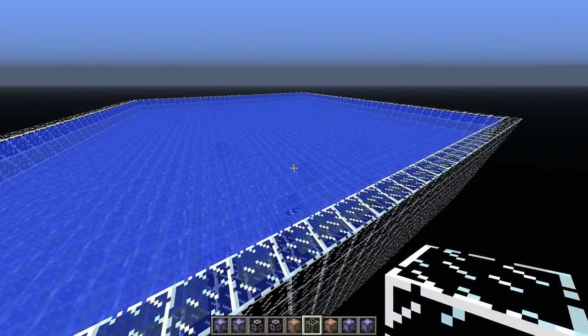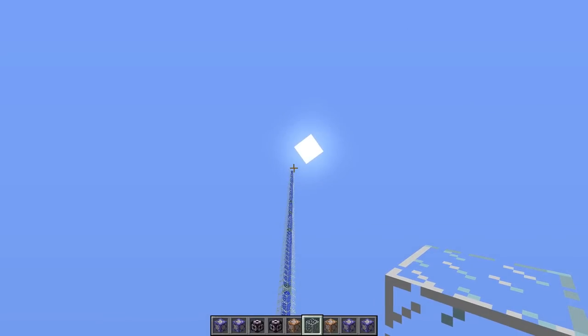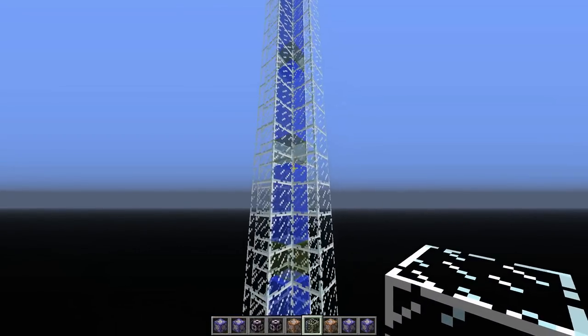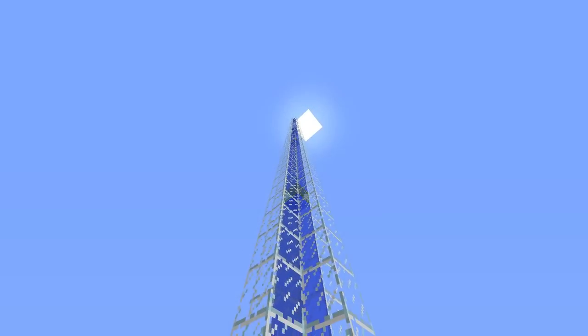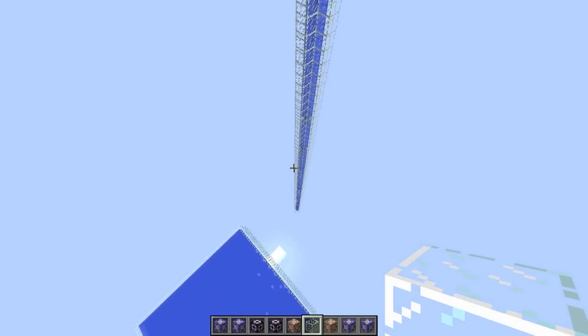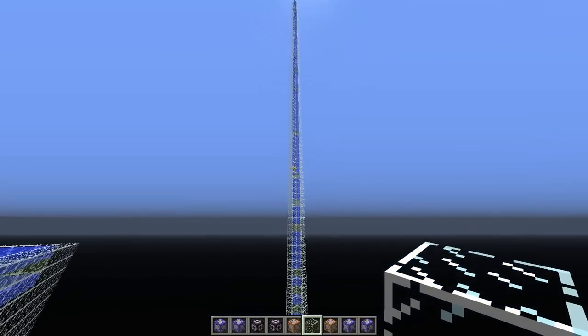Besides knowing the minimal amount of water needed to allow fish to spawn, I also wanted to know how high as well as low in the world fish can spawn. I ran the same kind of test with glass being placed for every fish. As you can see, we got glass being placed at the very bottom of the world all the way up to the very top. This means that fish are capable of spawning at all Y-levels of the world, at least for this snapshot.